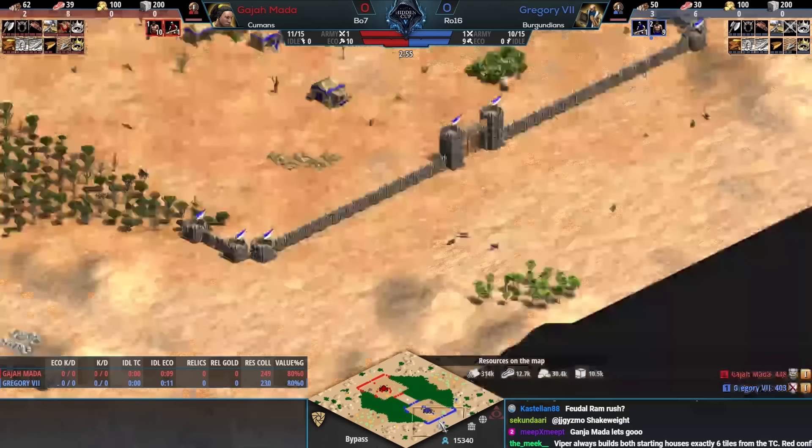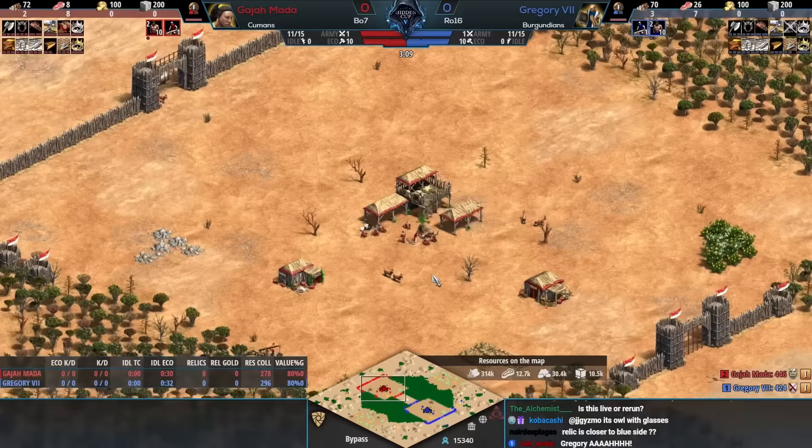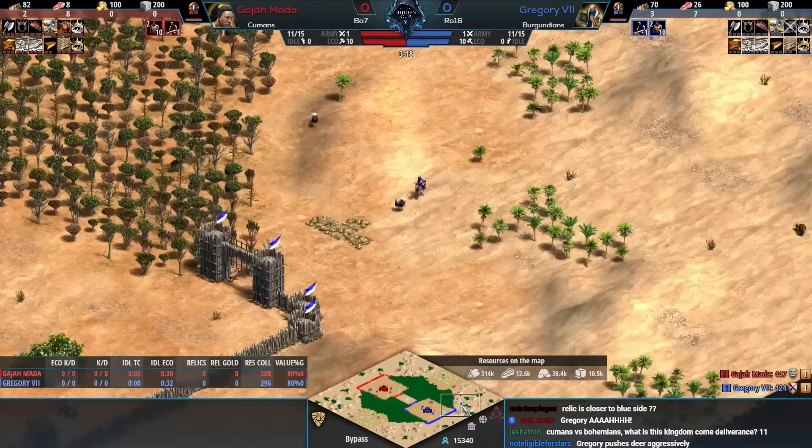Being Humans in itself already puts a little pressure on Gregory the Seventh. No other civ in the game forces your opponent to just bend their strategy like having to deal with the Human boom — even if you're a really strong eco civ like Burgundians.